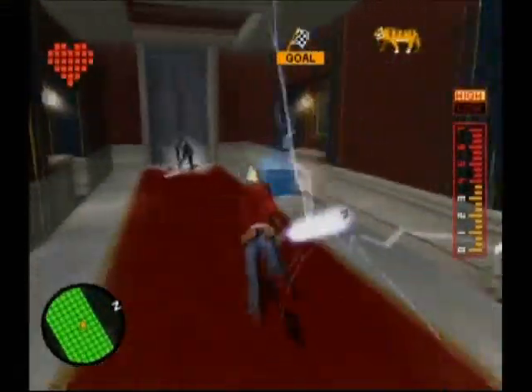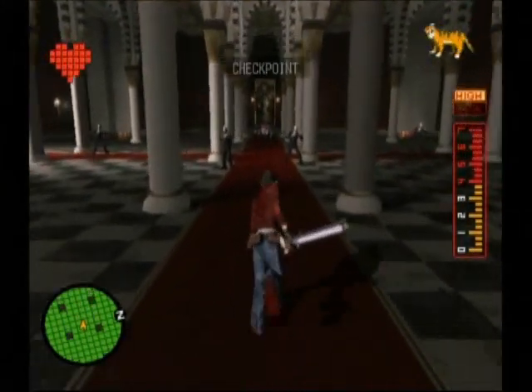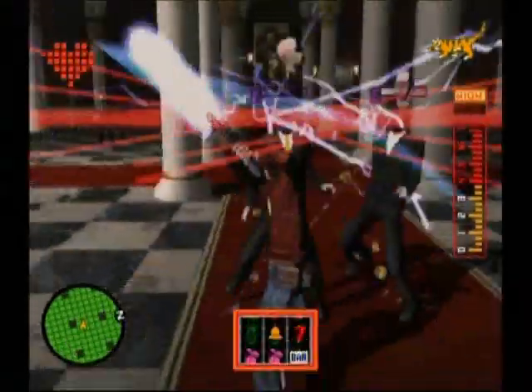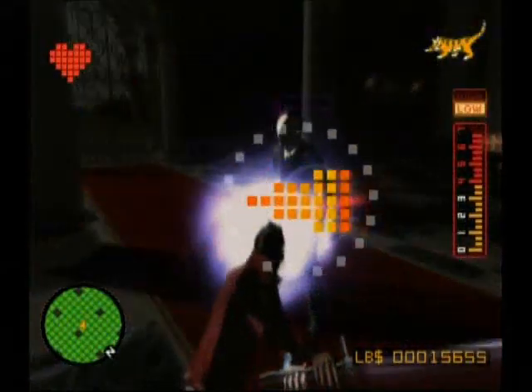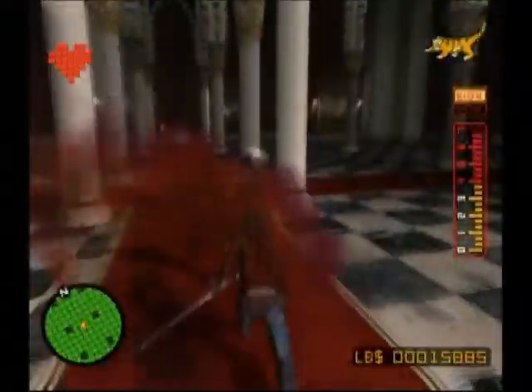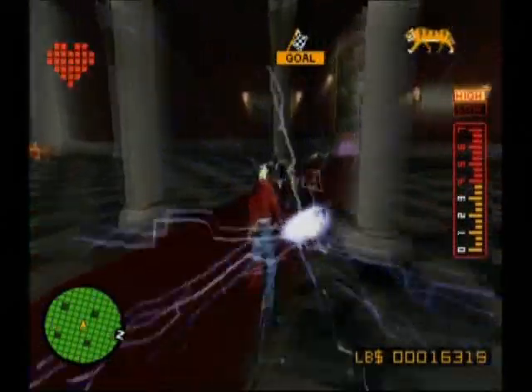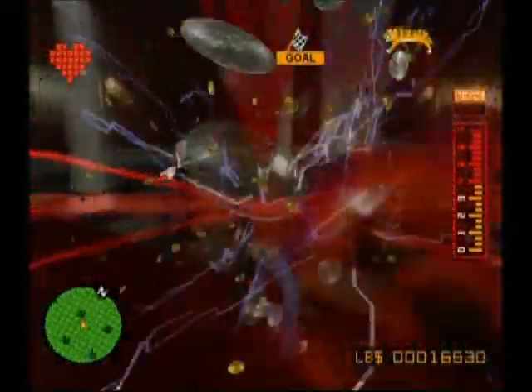After you kill about four of those guys, a fifth one will appear and he has a beam katana. The guys with the beam katana are stronger and have more health than the normal grunts, so be a little more worried about them. When you get into this room you'll be fighting a lot of enemies. There are chests lining the walls — a battery pickup, a health pickup, a money chest, and a card chest — so you pretty much get it all in this room.